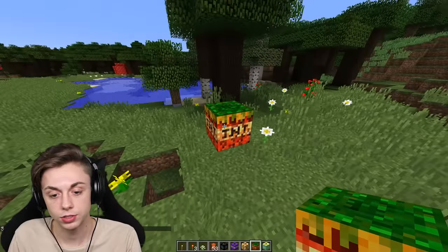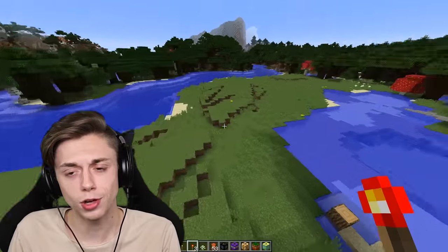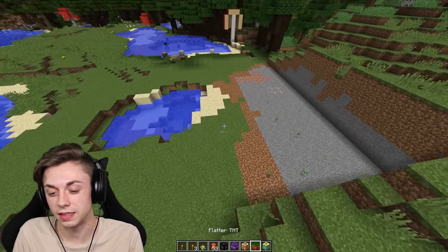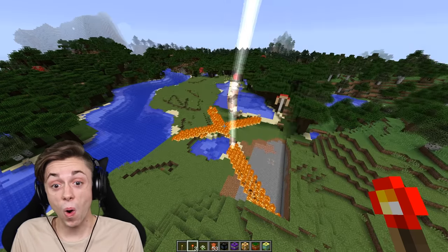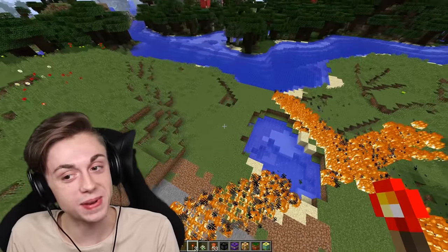Flatter TNT — I think I know what this does. It's gonna flatten stuff out. It did flatten — took a while to load though. Wrath of Zeus TNT — this seems kind of similar to the lightning storm TNT, just by name and the color of the text. Let's try it. Zeus, what say you? Oh, oh my god, is that a cross? Jeez! Zeus, calm down buddy. It was kind of cool to look at though.